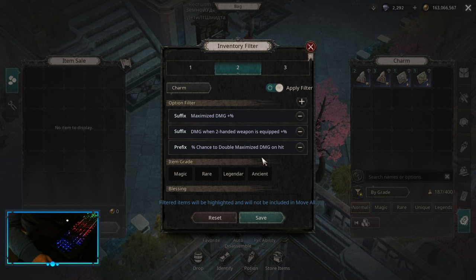The reason I'm not adding chance to deal double Maximize Damage on hit is because if you're using Band of Certainty, this one is really low in value — it doesn't increase your damage basically at all.